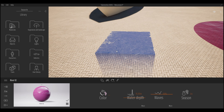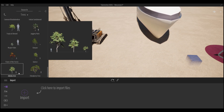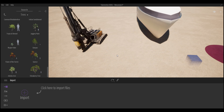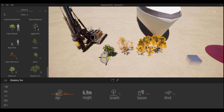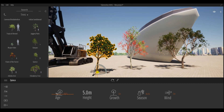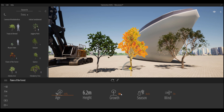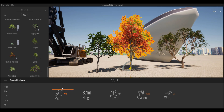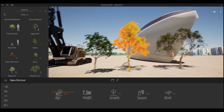Another update in TwinMotion 2020.2 is the addition of 15 new East Asian tree species. Going to Vegetation and Landscape > Trees, you can see these brand new East Asian trees available to add to your scene. They still retain the age, growth, season, height, and green properties, so you can fully tweak them for your scene.